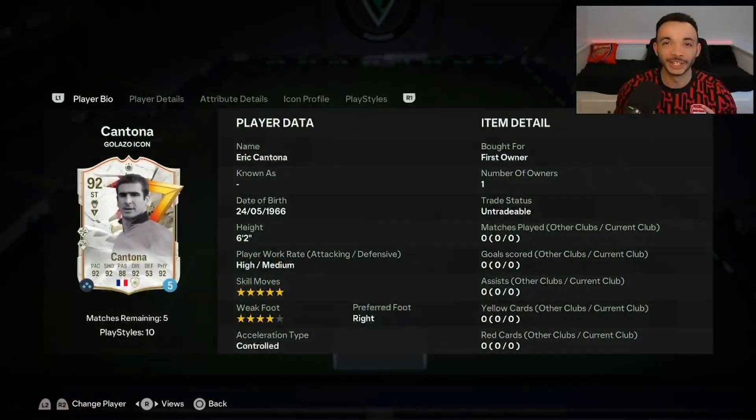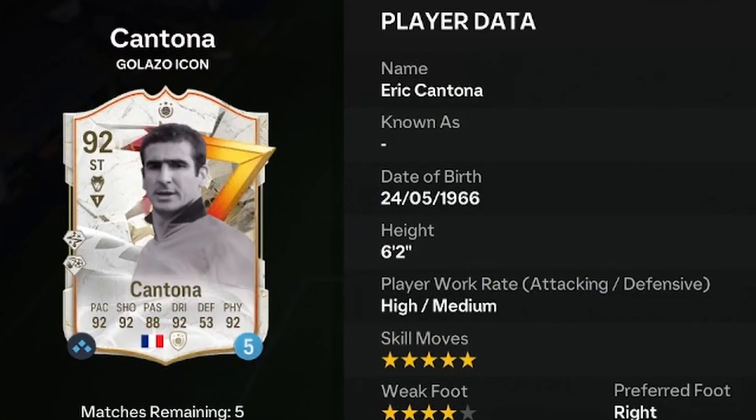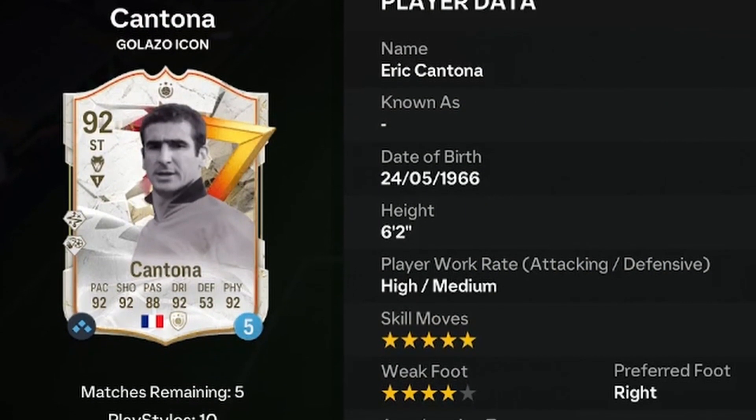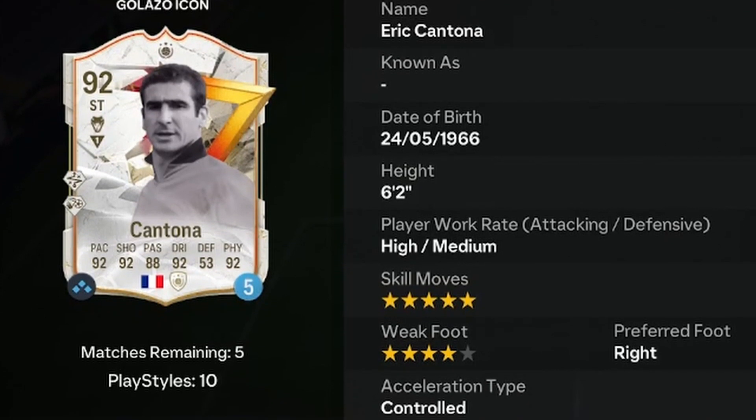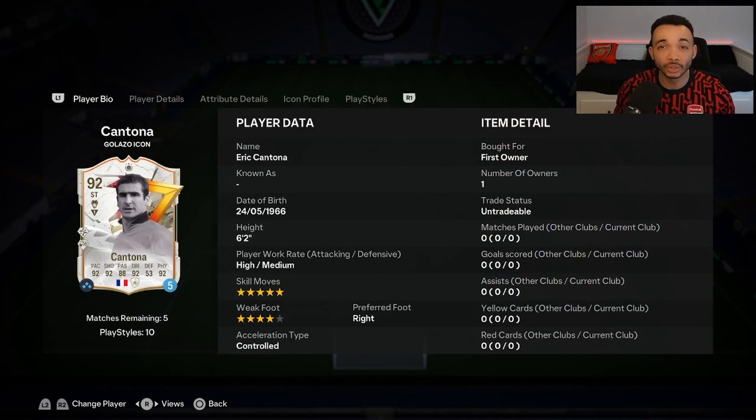We're looking at the 92-rated Golazo Icon Eric Cantona. He's six feet two inches tall with a taller normal body type, high/medium work rates, right-footed with a four-star weak foot and five-star skill moves. We're using a Hunter on him, which makes him the controlled accelerate type, and the SBC is coming in at around 1.6 million coins.